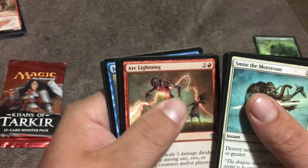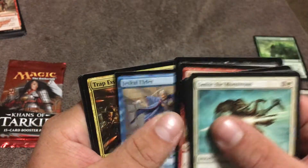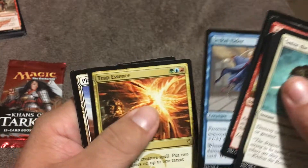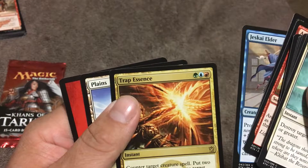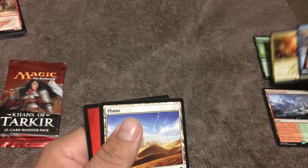We have Arc Lightning, Swarm of Butterflies, Trap Essence — counter target creature spell, put two +1/+1 counters on up to one target creature. I can see that — not a money card, but I'd play it. My little Khans is out of standard now though.